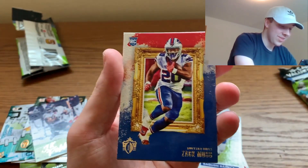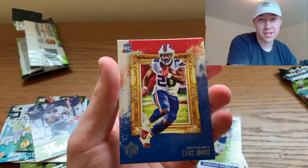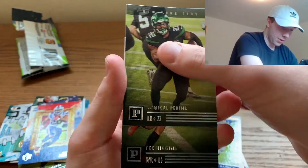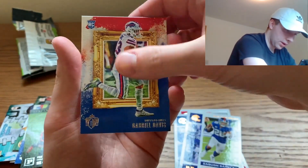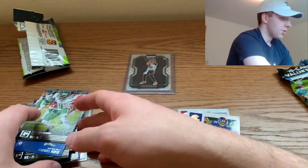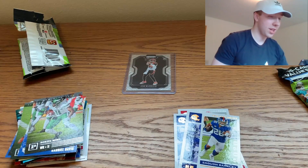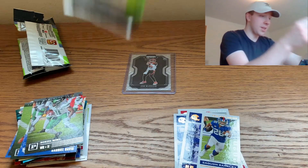The fat packs are off to an absolutely great start. Zach Moss — for those of you who watch our TikTok, I actually pulled a zebra out of Select for Zach Moss, so that's kind of cool. T. Higgins, Gabriel Davis, Denzel Mims — the rookie stack is growing right now. I don't even know if I have enough sleeves to get through all of these.